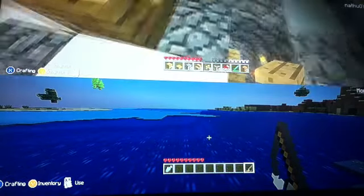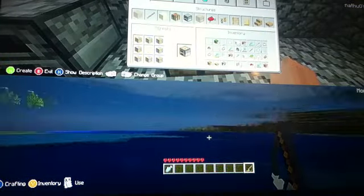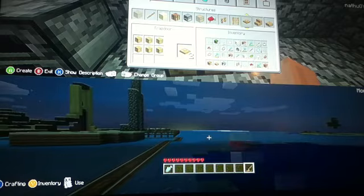And then you can just put the stairs again in the right place to sort of have like a sofa here - that looks really good I think. Now you're probably best to make a few trap doors.